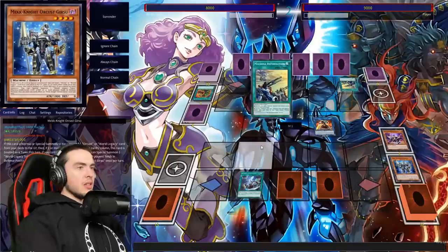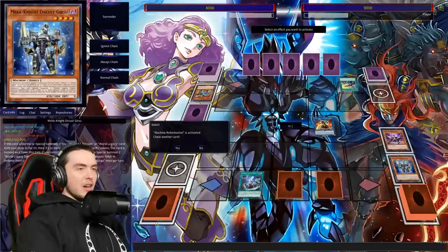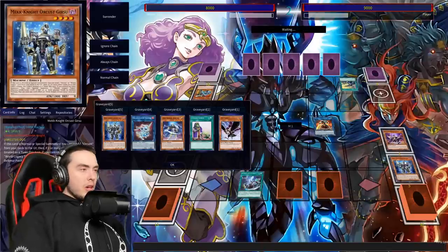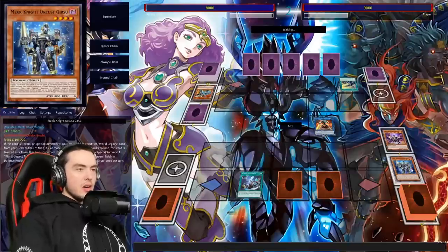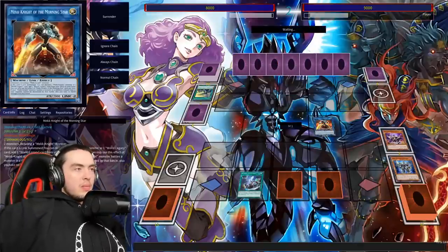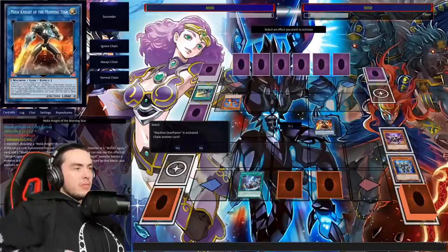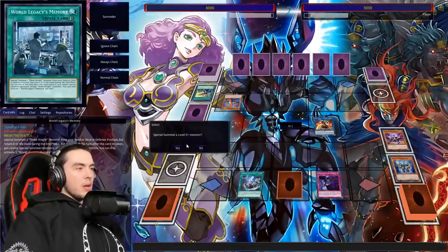We're going to activate those cards — we'll set the continuous trap so we're safe from Evenly Matched and any other traps. I started thinking we could normal Gear Sue and then tribute off Almirage, but I apologize greatly for that mistake. The other option would have been to add Indigo and summon Indigo, then possibly ditch Key for Secrets. Evenly Matched is not a bad card to have here, but it's unfortunate he doesn't have it. Three monster negates, four if he misplays.